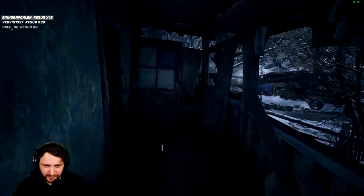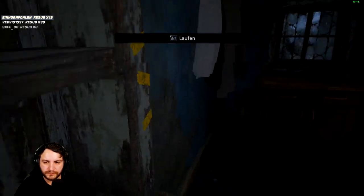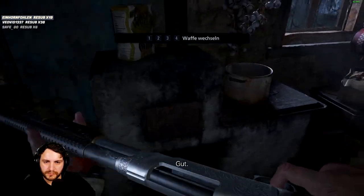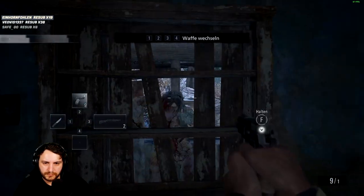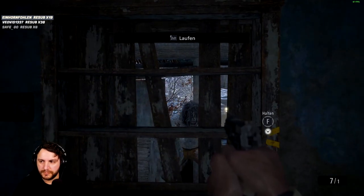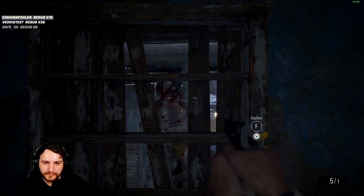What you do is run into this house, barricade the doors, and grab the loot inside as quickly as you can. Then you have to shoot this guy here — try to time it right. When you see him attacking the door, shoot to interrupt his attacks, and just keep doing it until you run out of ammo.